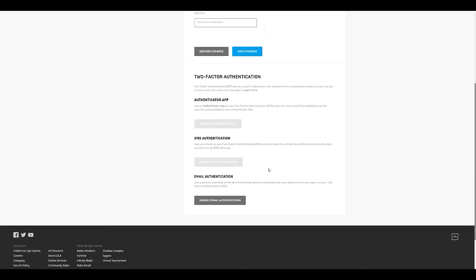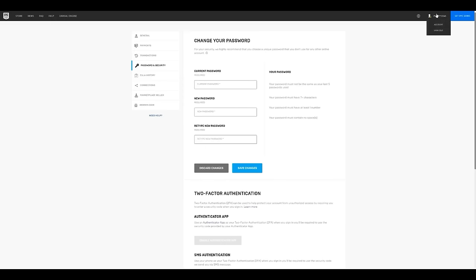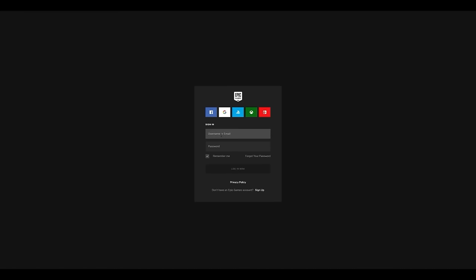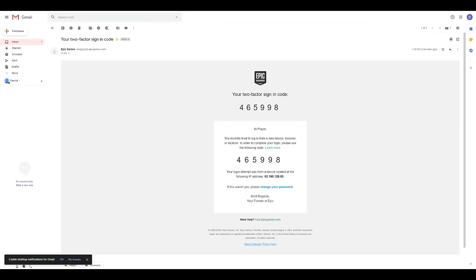To confirm email authentication is working, hover over your name in the top right corner and click sign out. Log back in by clicking sign in, entering your email address and password, then clicking login. A two-factor code will be sent to your inbox — check your inbox for the code, enter it into the confirmation window, and click continue.